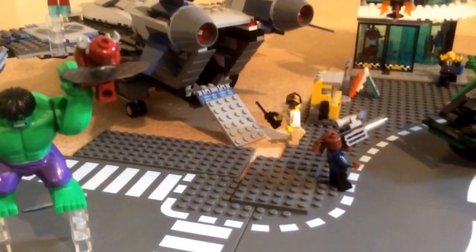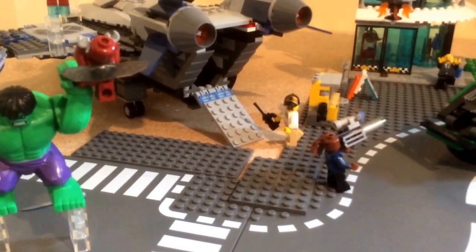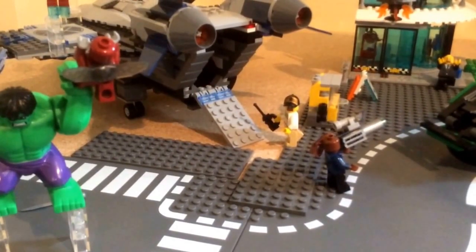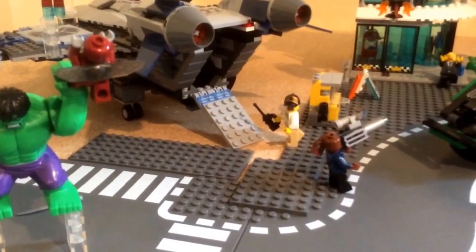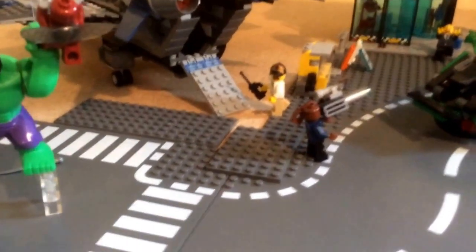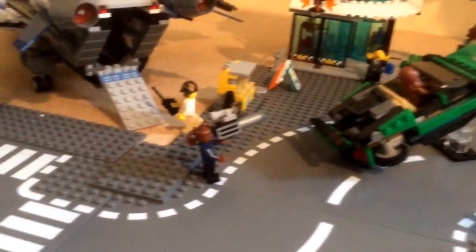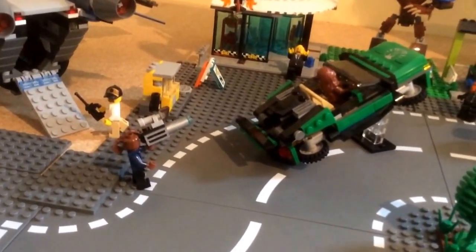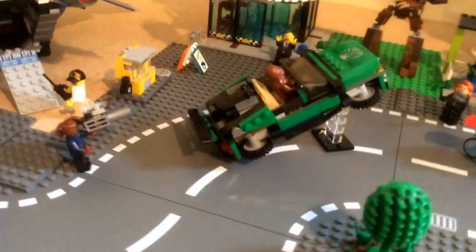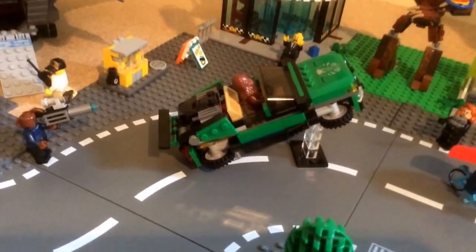Zooming out down here you can see Bubba Bricks — nobody seems to be paying attention to him, so he's sneaking onto the Quinjet. He's gonna see what kind of mischief he can get up to in there. Over here you can see Nick Fury, and he's got a giant weapon and he's a little miffed because his car got stolen.